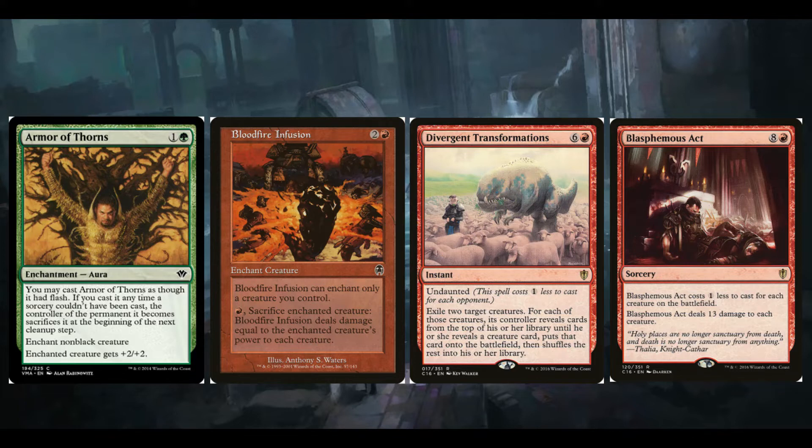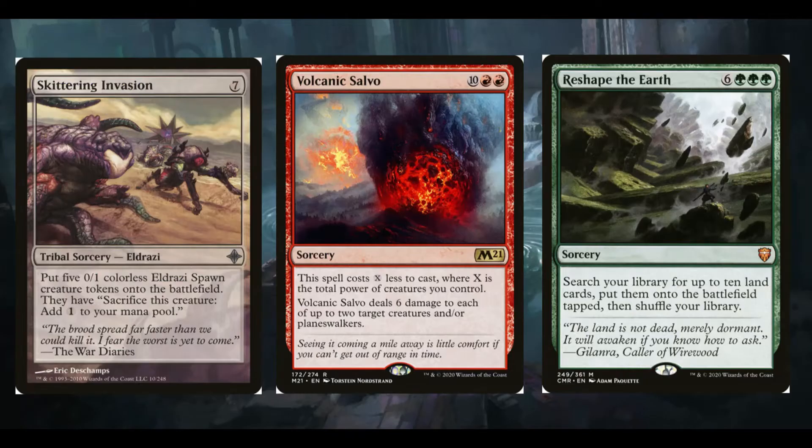Blasphemous Act — we all know what this is. It's eight and a red, costs one less for each creature on the battlefield, deals 13 damage to each creature. This is obviously always going to be one mana, and a one-mana board wipe is amazing. But also it's going to be one mana and give your commander plus nine until end of turn, then destroy everything — so your commander probably won't even die. It's a really useful modal removal card that can pump our commander massively while destroying everything else.